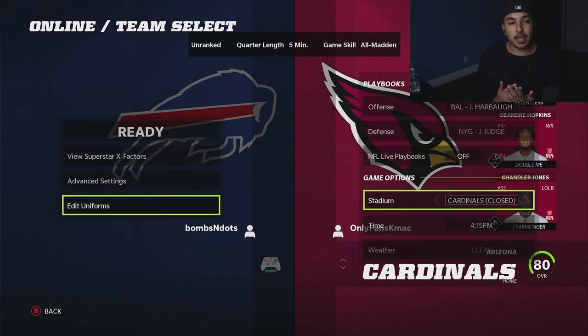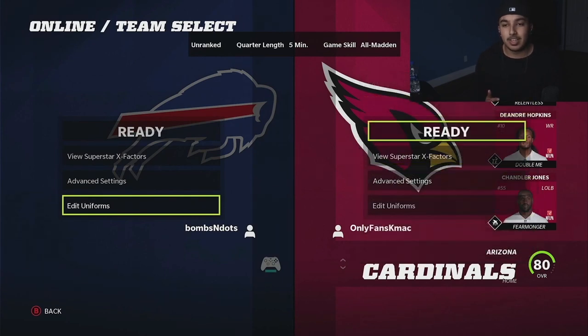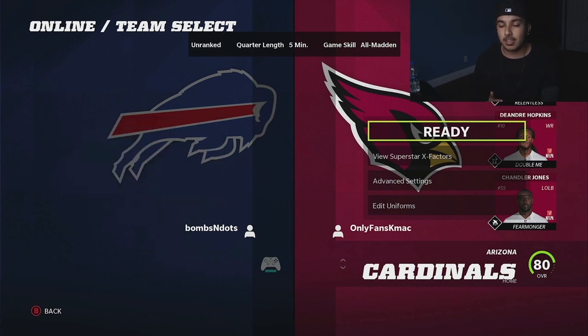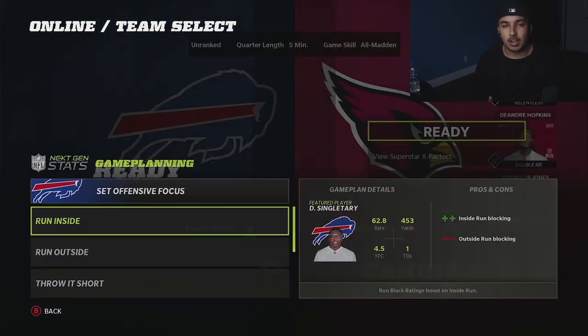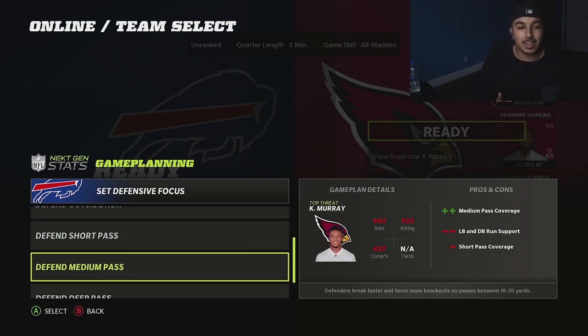I'm using the Bills. I'm away. I'm going to be rocking the New England offense and the 4-6 defense. KMAX is going to be rocking the Baltimore offense, and I couldn't see what defense he was using. I believe it's some type of 1-4-6 book. But as you see right here, this is the biggest thing they've added.